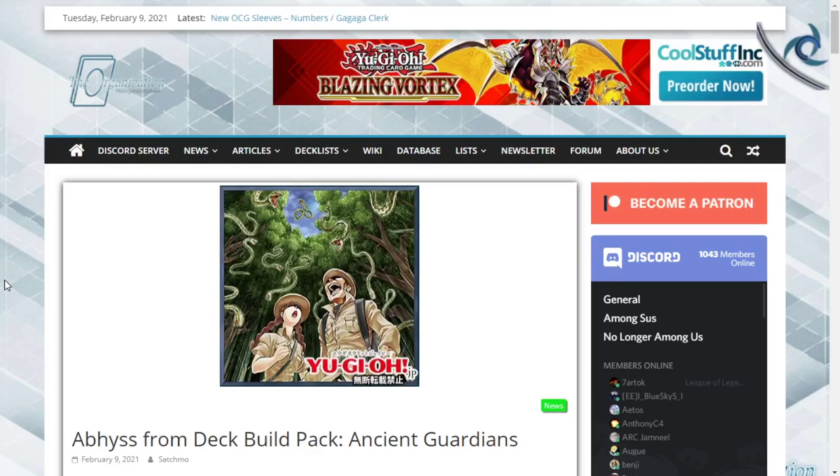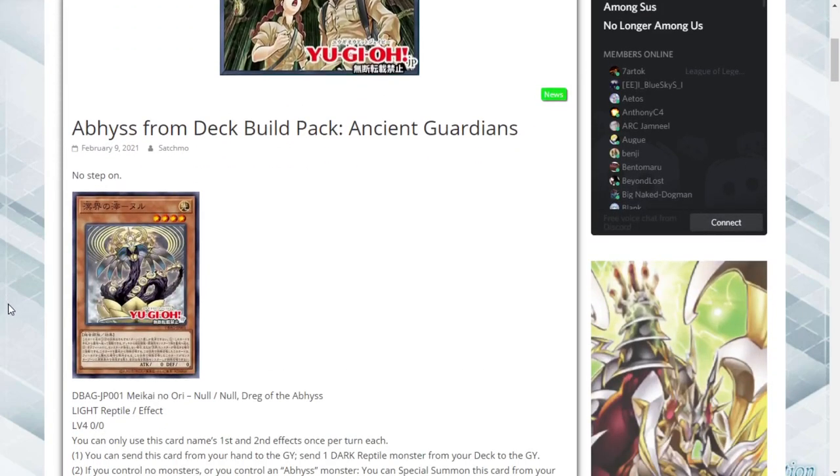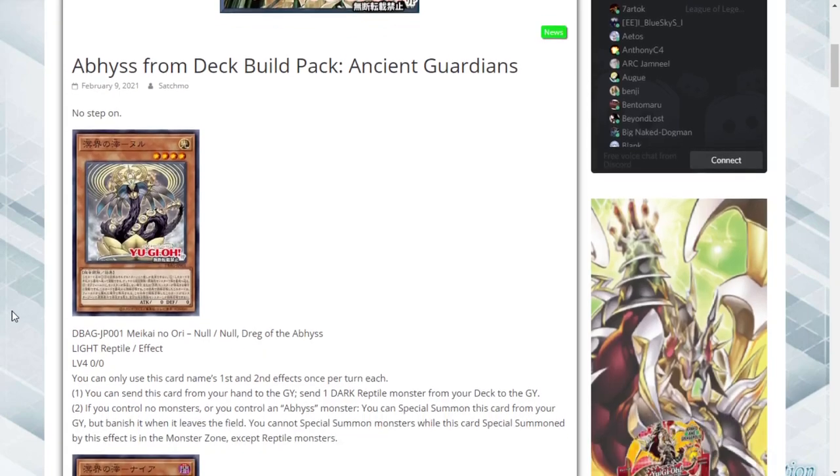At the cost of discarding cards you get up to five monsters in your graveyard. Konami has not printed a reptile deck to really take advantage of it — there's Worms and the Venom deck which Snake Rain was supposed to be used for, but nobody cared, those decks weren't good. But we have a deck called Abyss.